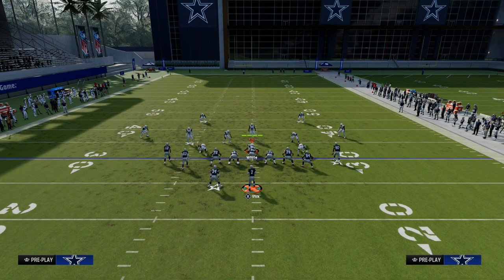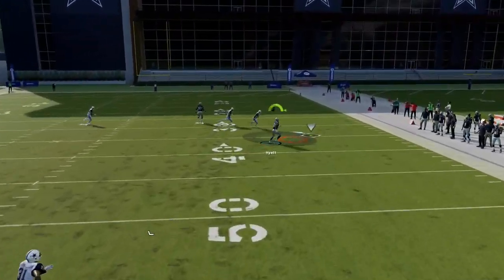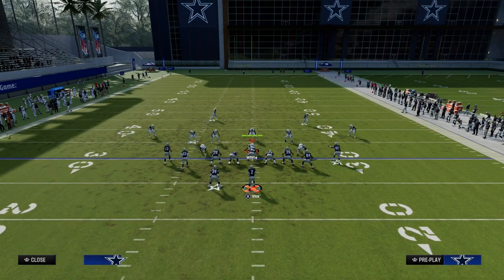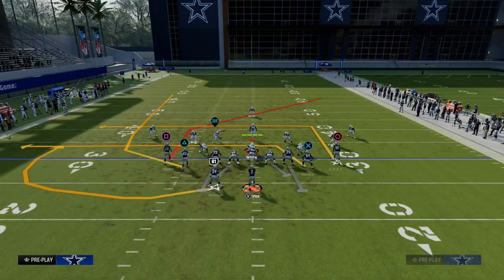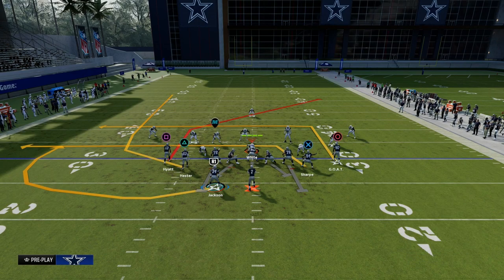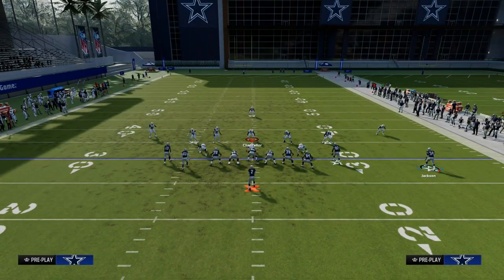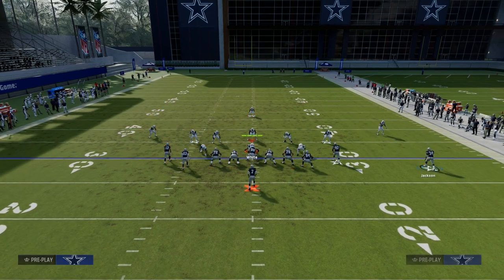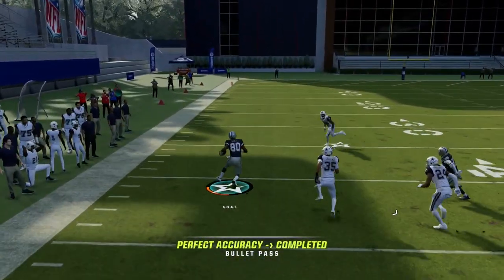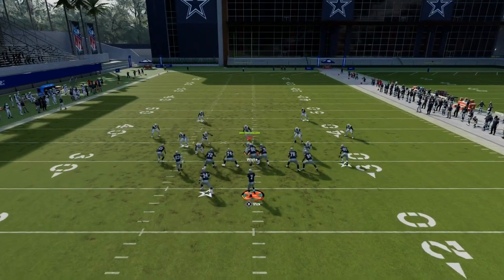If it's cover four and they do hard flat — if they hard flat out of really any zone coverage — you're looking for this deep post over the middle of the field, which does a really good job attacking those coverages. The best way to defend this is to hard flat and then user over the top. If they start to do that, one of my favorite adjustments is to leave the play as-is and motion the running back out on a streak. They're going to user the post and try to take that away, so you'll have a little more time and look for the guy coming back across the middle.